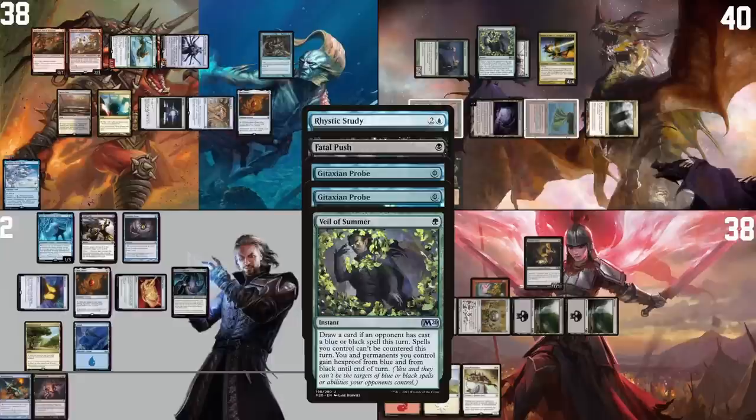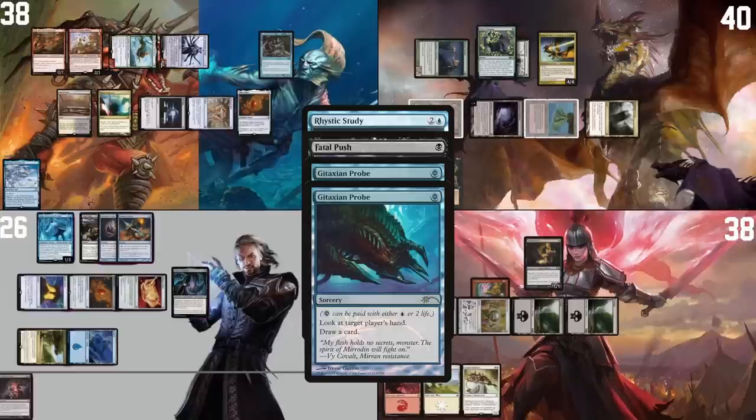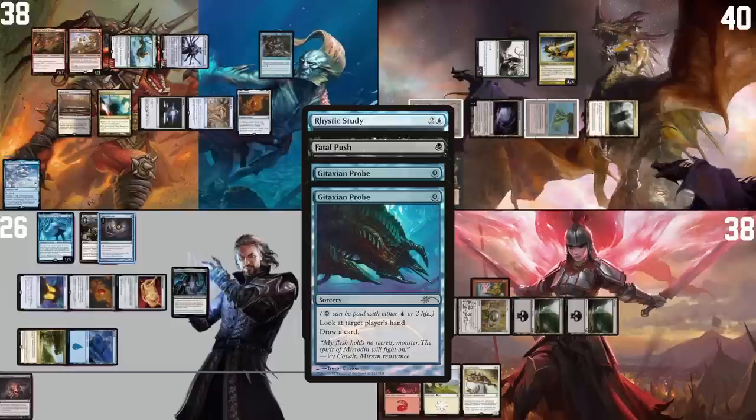I'll respond to Fatal Push with a Veil of Summer. In response to Veil of Summer, I will pay two life to cast a Mental Misstep, using Gale to cast my Ponder. With my copy of Misstep, I will target Ponder. I should have paid for a Misstep instead — yep. Ponder is countered, Veil is countered, Bloom Tender dies. I will take Viscera Seer — my Viscera Seer falls off Fatal Push.